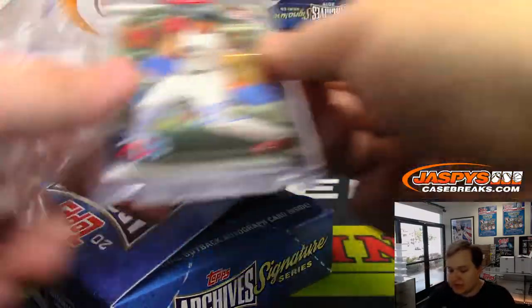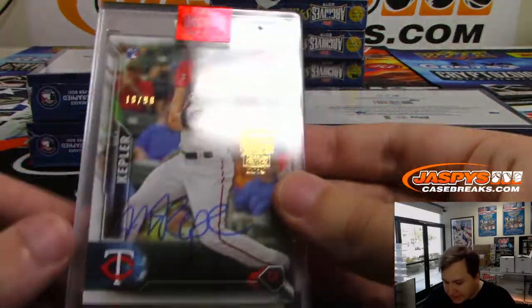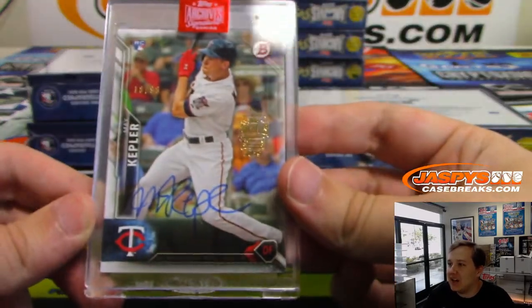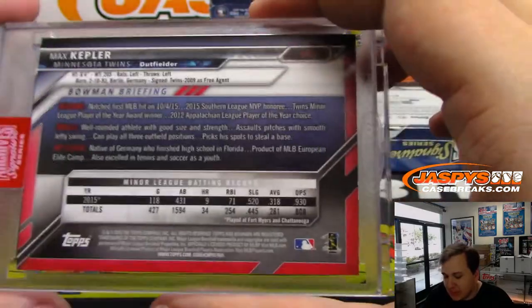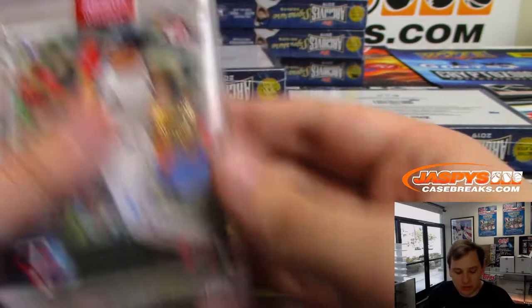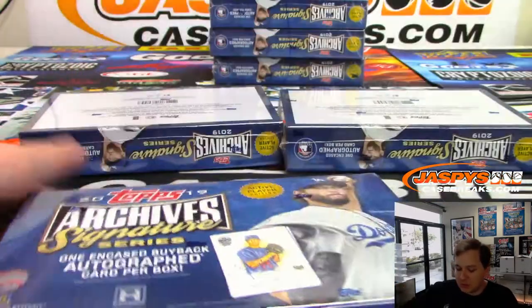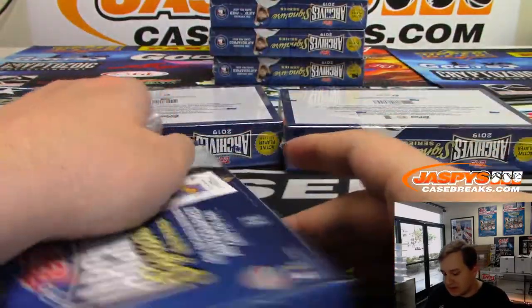Usually get a few really big names per case too, so it's nice. This one is Max Kepler, the Twins — 18 of 98. Couldn't sign 99 of them? Come on. 18 of 98 on the Bowman, I think that's 2016 Bowman. From Berlin, Germany — Max Kepler. Nice rookie out of there. Three boxes to go.